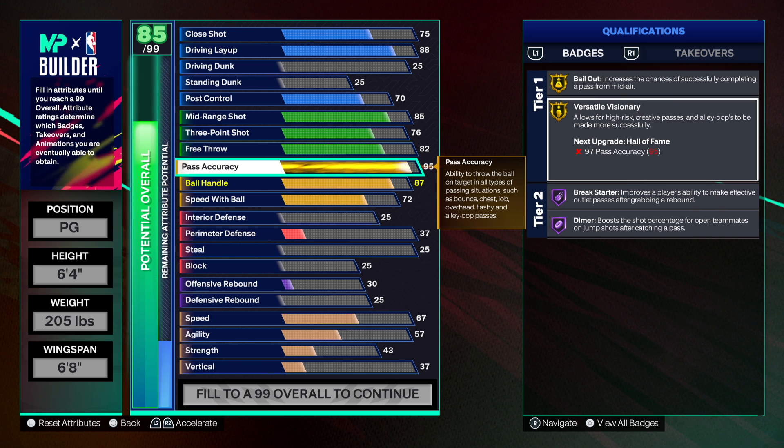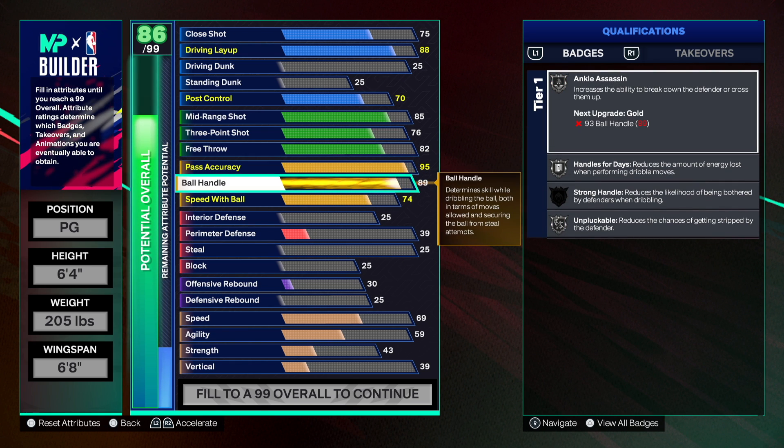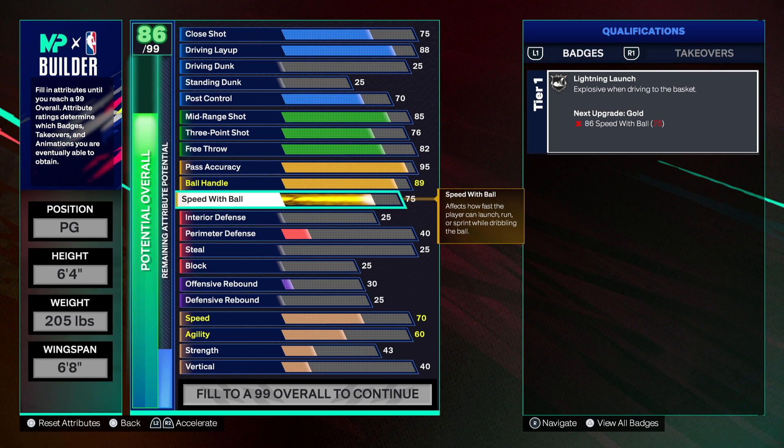Some people may ask why not go 97 — we don't need to because with cap breakers you'll be able to get Versatile Visionary on Hall of Fame, plus Bailout. Adding more cap breakers gets you Timer on Legend, Great Starter on Legend, and eventually a 99 pass accuracy. This is going to be an insane two-way build. Even at 95 you still get Hall of Fame Break Starter and Hall of Fame Diamond — trust the process.